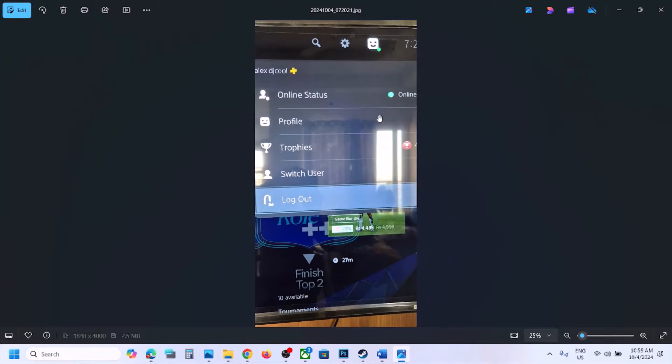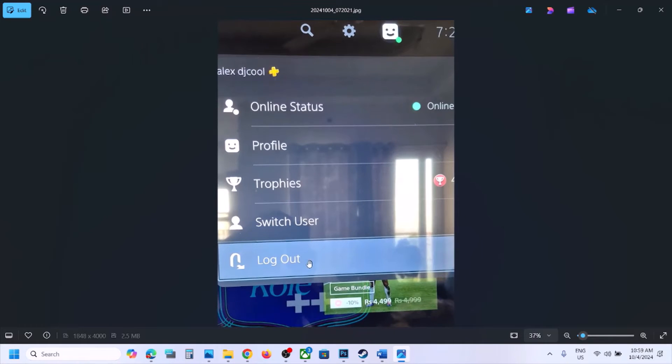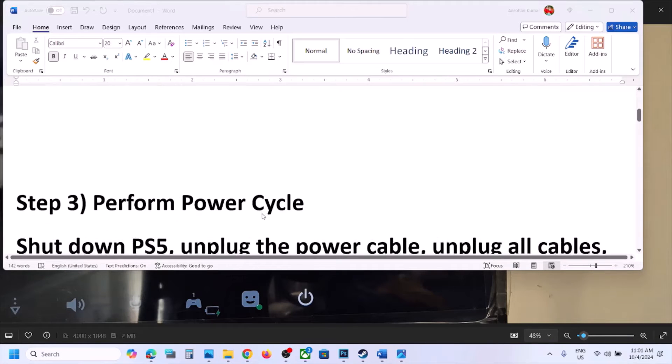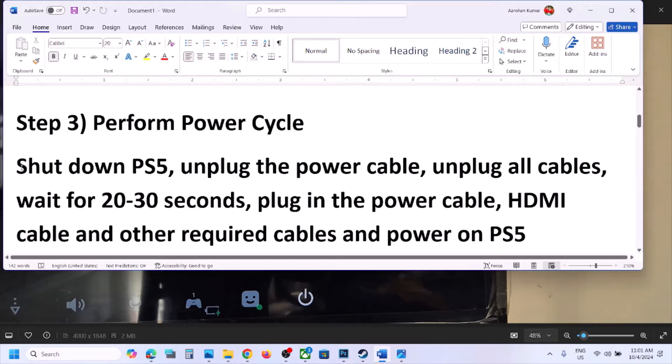The next step is to log out and log back in to PS5. On your PS5, go to the home screen and on the top right you will see your profile icon. Select the profile icon, hit 'Log Out,' and then once you're logged out, log in once again and check.